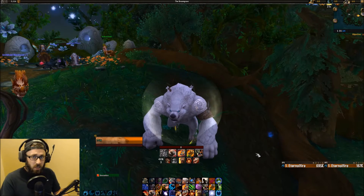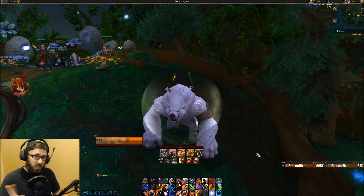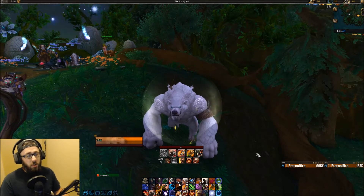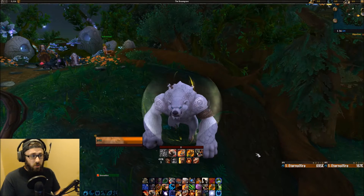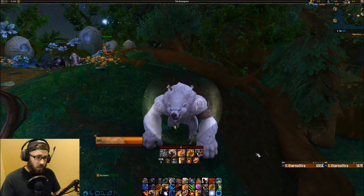You have to make a judgment call based on the secondary stats. If you're gonna be pushing for more DPS for the Guardian, you're gonna go haste, crit, versatility, mastery — so the secondary stats kind of just flip-flop there. For survivability, it's gonna be versatility and mastery. For DPS, it's gonna be haste and then crit. There's no specific number that you need to reach percentage-wise with any secondary stat, in my opinion.